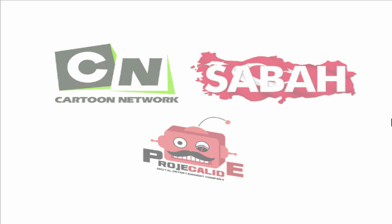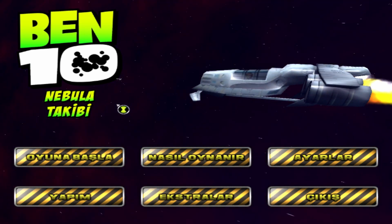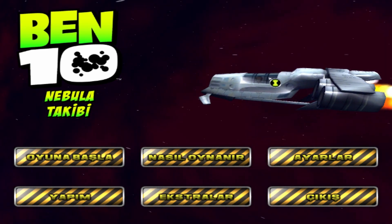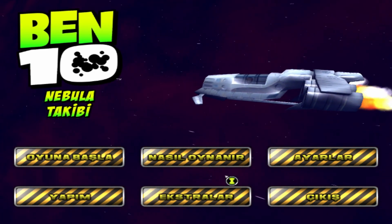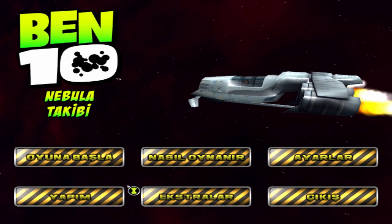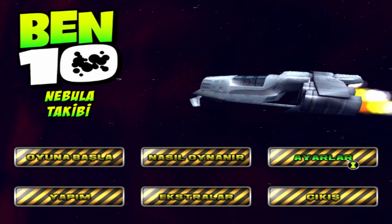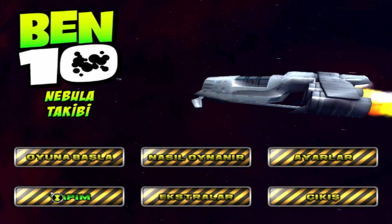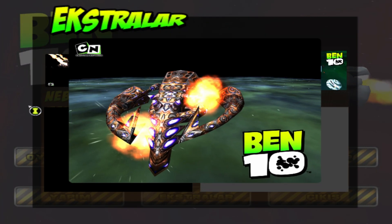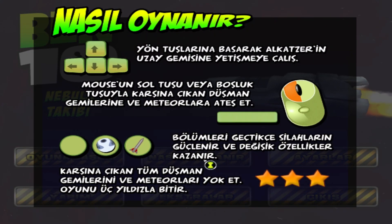Classic title screen, very nice. There's a spaceship - really like the color. Don't remember it from the TV show, but there's a nice PNG of Ben there. Normally I would not be able to understand a single thing about this, but thanks to Google Translate I can see there's start game, how to play, settings, credits, and extras - which has some images and videos that I think would have been very popular back in the day. And obviously quit. But let's check out how to play first.